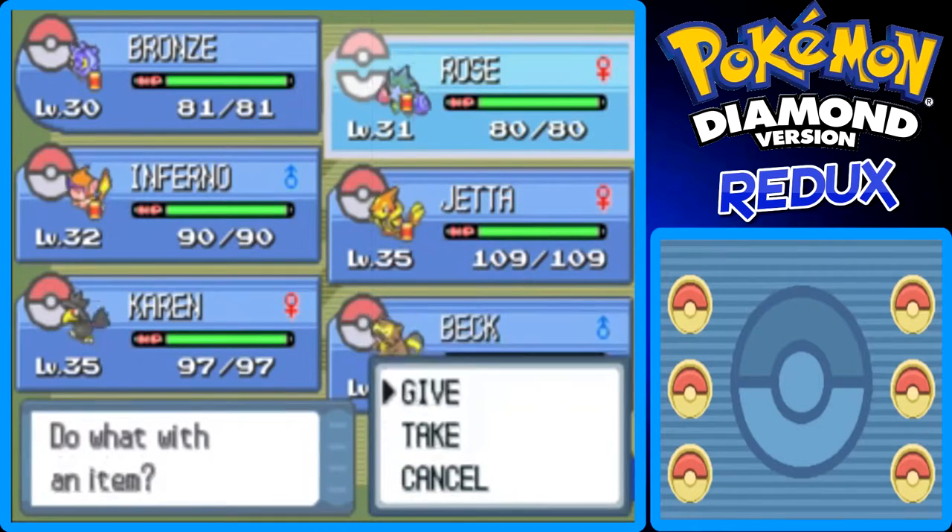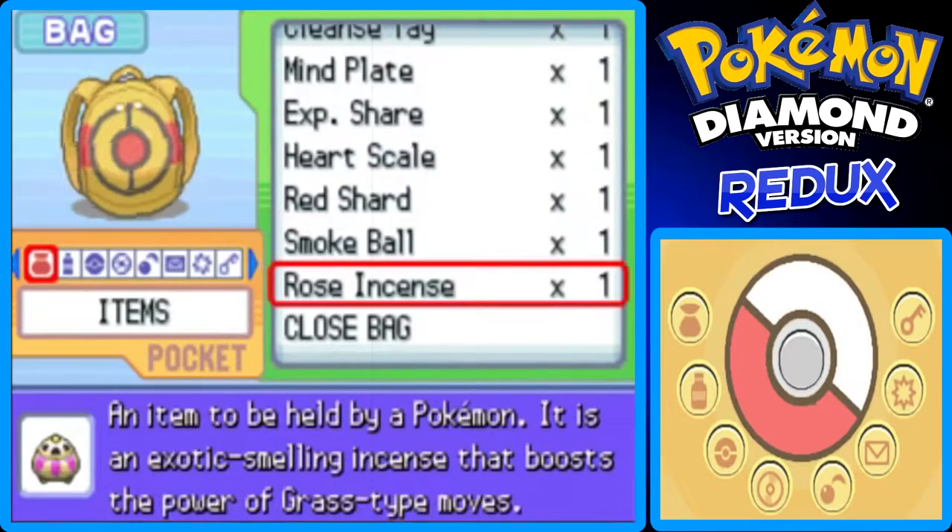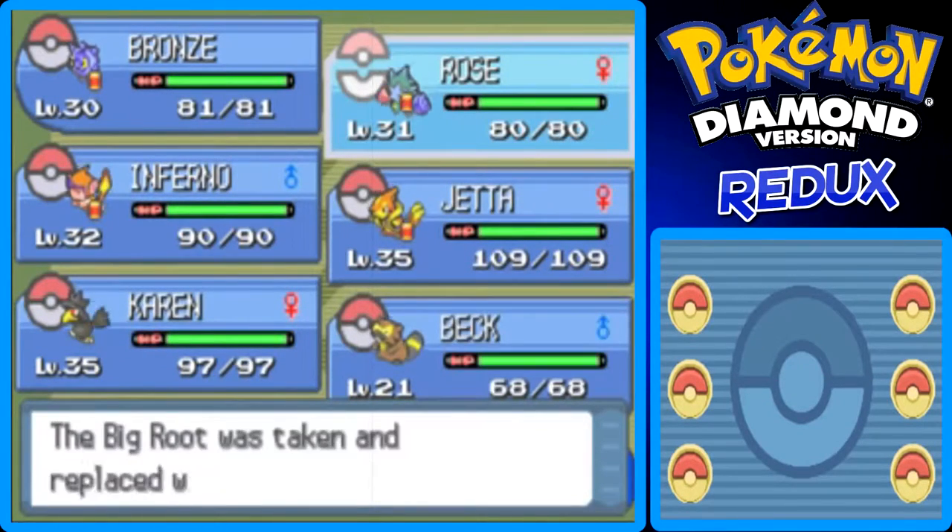Let's go to Rose and give item. I'll give Rose the Rose Incense and switch it out for the Big Root. Yeah, that's fine.